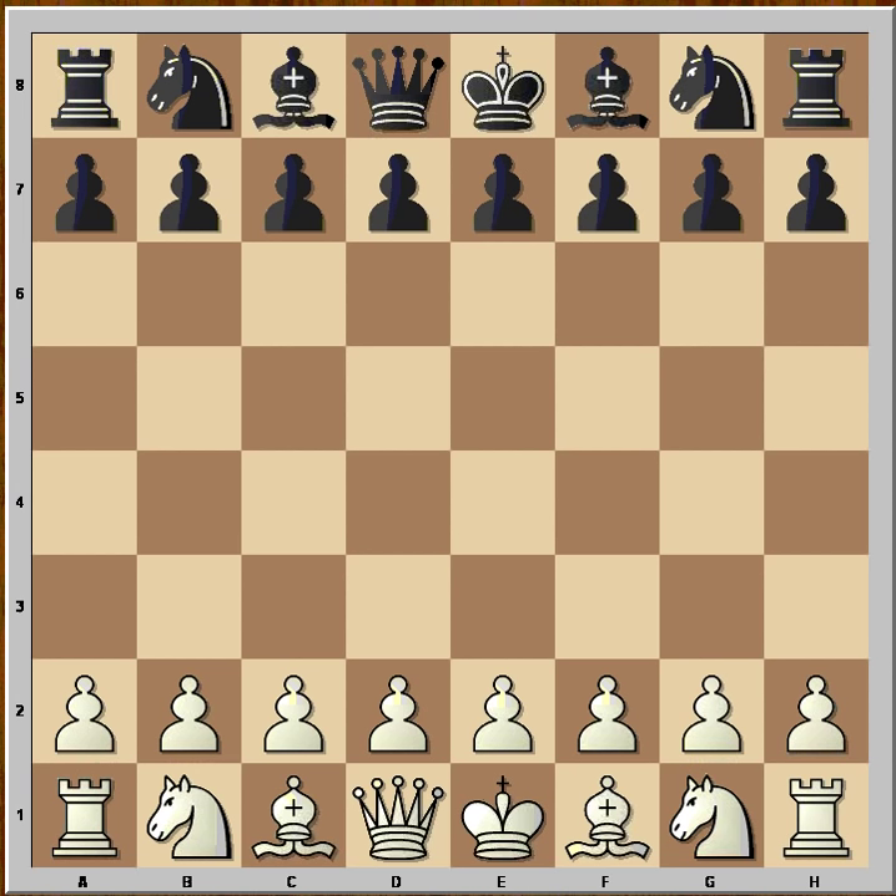Hi, this is Amato. In this video I will show you a brilliant Sicilian miniature. This is the game between Volkering and Hansen, played in 1928, and this is actually a correspondence game.